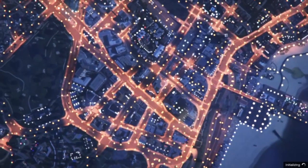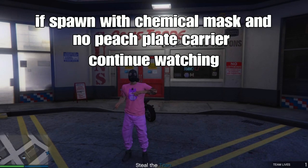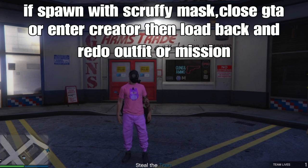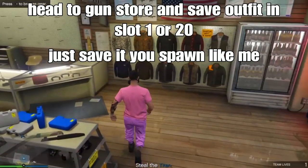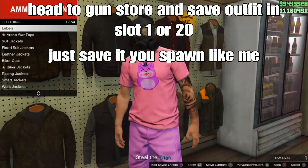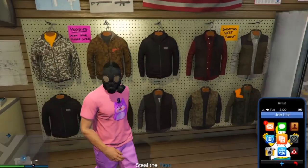If you want the chemical mask with no pitch player cameras, continue watching. If you spawn with a scruffy mask or wrong application, load back in or redo the outfit with the mission. If you spawn with the chemical mask and no vest, head to the gun store and save your outfit in the same slot as before — Slot 1 or Slot 20.